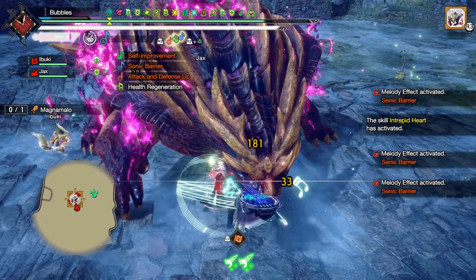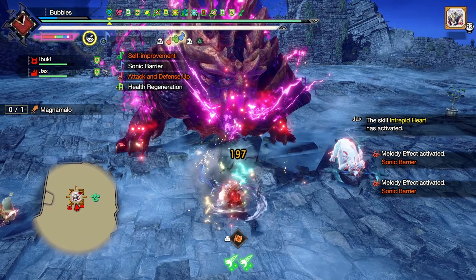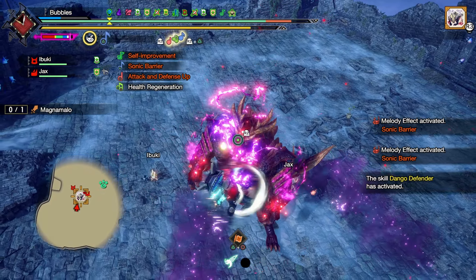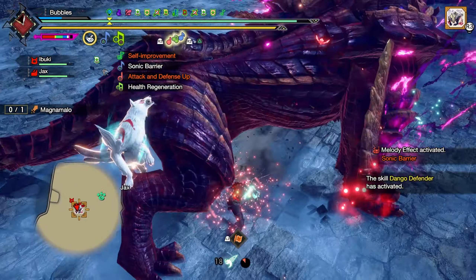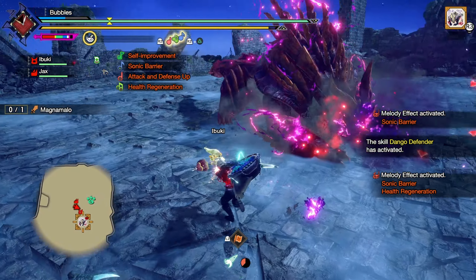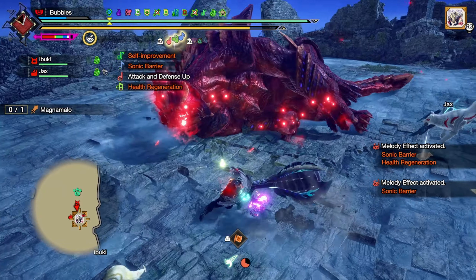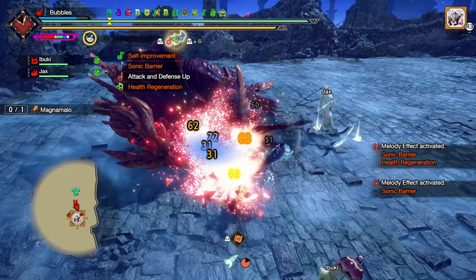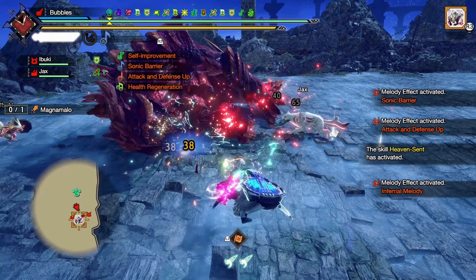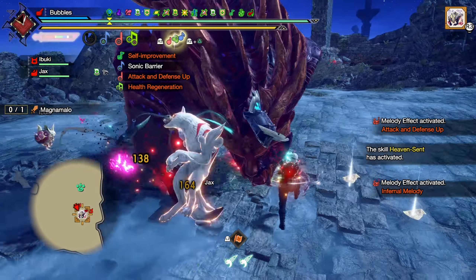We're just going to heal through that with sonic barriers, of course. Should be able to get one off in time - maybe. He didn't do the explosion, that cancels my armor. That's okay - we'll play a green note on the way down to get that health back. Into an attack. We take that. I'm going to get over to him and play a melody immediately because my dog's in spin mode and I've got an infernal ready, so we may as well get that damage in. We've also got an intrepid already so we can do some optimal combos.